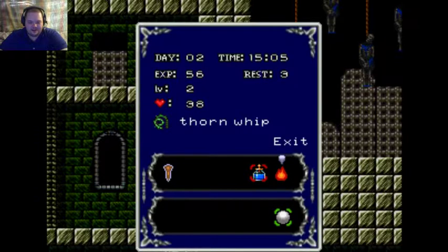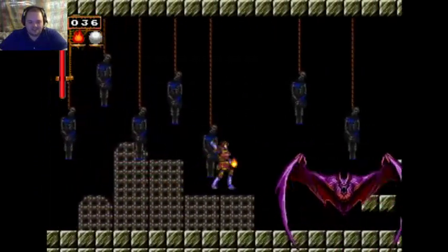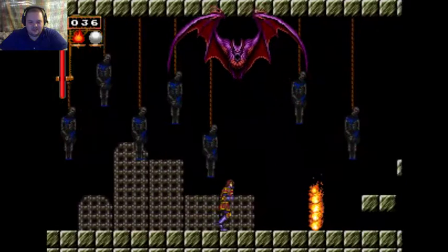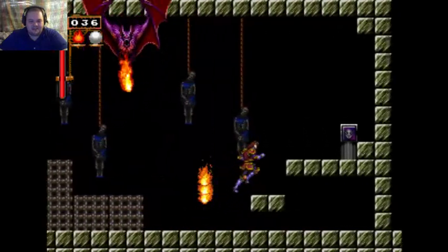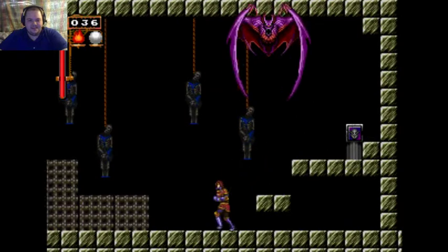I really don't want to have to use this if I don't have to. Well, then save it, just in case. I can't save — not unless I'm at a church. I mean, save the item. This costs hearts to use. In the original game it didn't, but it probably would have been too. I like how they added bosses in the game.